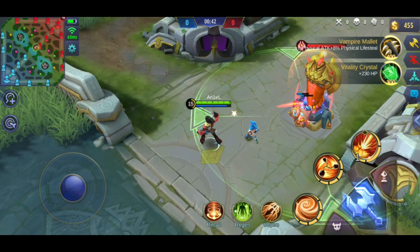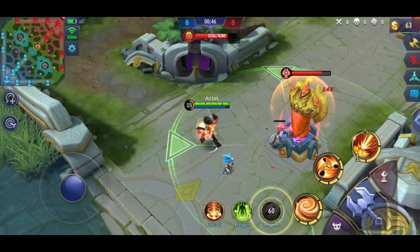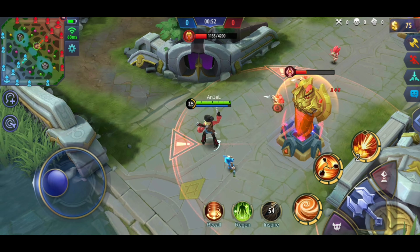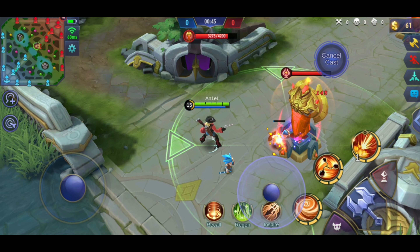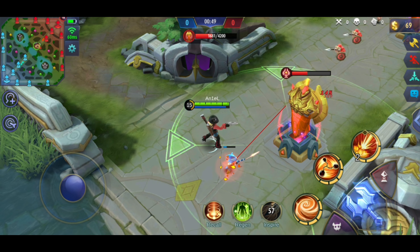Other than against heroes, Inspire is also good on towers. It means you can push faster if you have Inspire. This spell is good for heroes who rely on basic attacks. It will also be an advantage in fights against the enemy. But if your hero is easy to die and you don't have enough survivability, it is better to not choose Inspire.